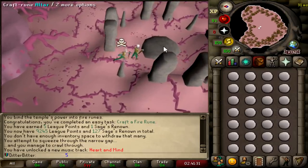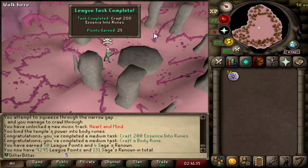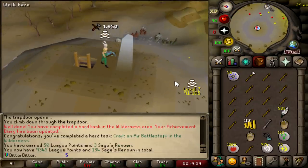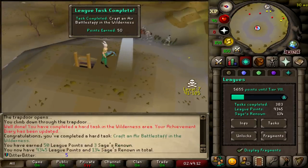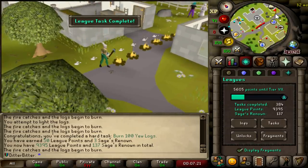There is a task to make a Fire Rune too - so I'm now at 9,245. This should be another 25 points for making a Body Rune - and that's Craft 200 Essence into Runes as well, so that's 50 points in total. 9,295. Make an Air Battlestaff in the Wilderness for some reason is a task - 50 points. 9,345. Another 50 points for burning 100 Yew Logs. 9,395.